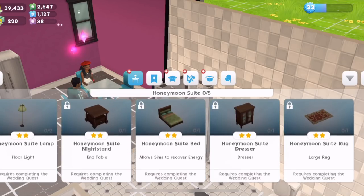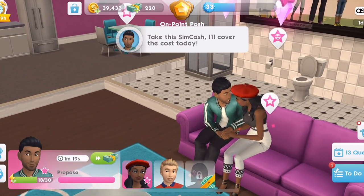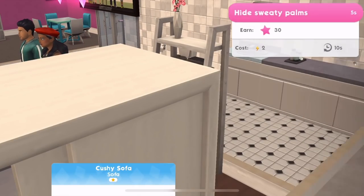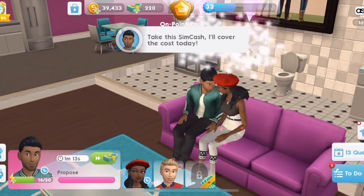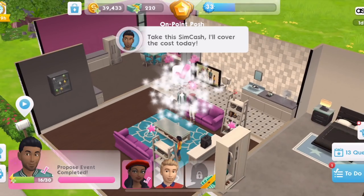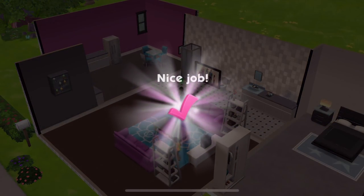Honeymoon Suite — requires completing the wedding quest. So these are the new items that we get: Honeymoon Suite Lamp, Nightstand, Bed, Dresser, and a Rug. Need to complete the wedding quest. Look at them — they're pretty cute. This should finish the event. I do quite like them as a couple, actually. We've finished the propose.